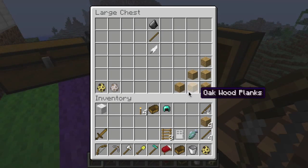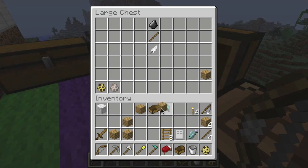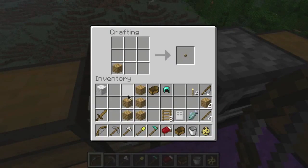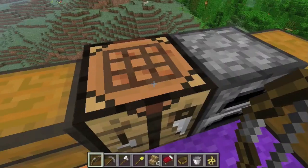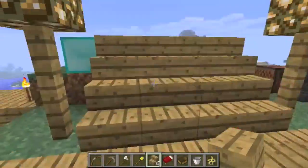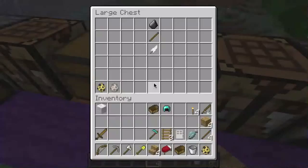These are stairs — an alternative to ladders or vines. They can be crafted with wooden planks, stone planks, brick, and some other materials, crafted in the stair formation. You just stack them up and you'll get four oak wood stairs. Stack them and you can go straight up.